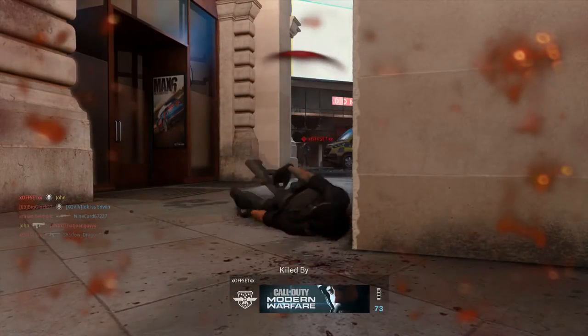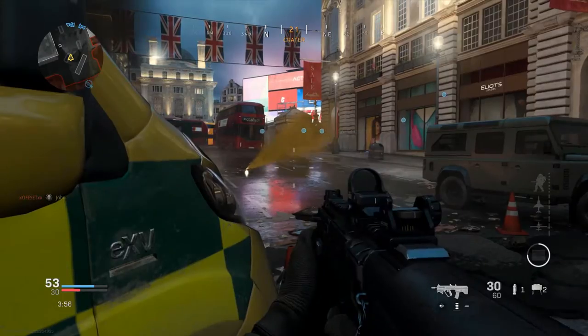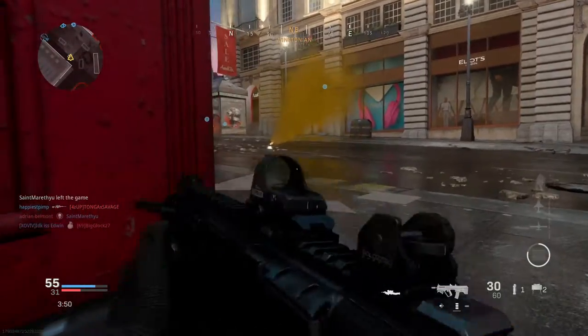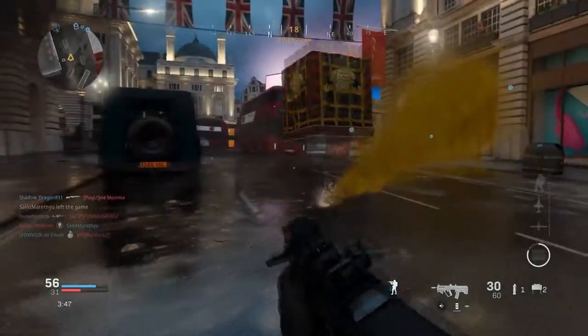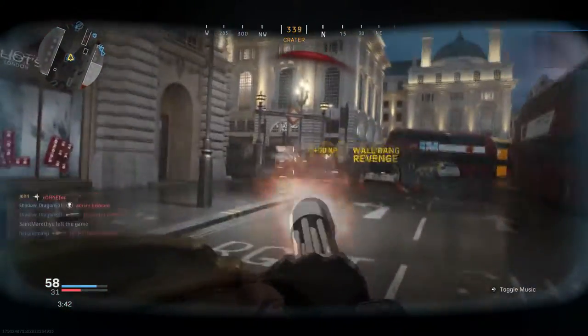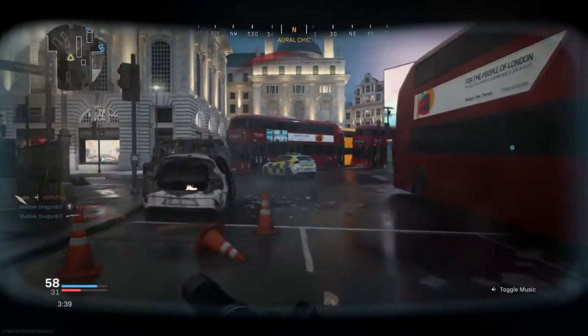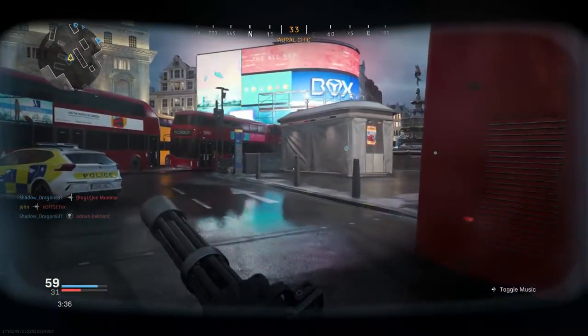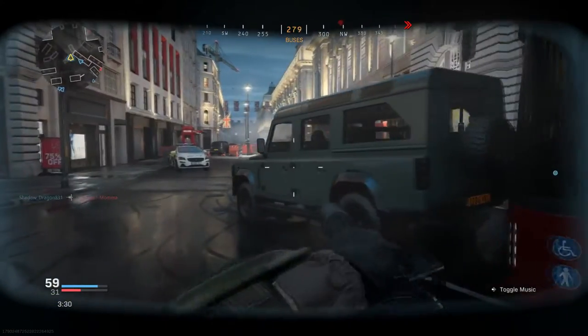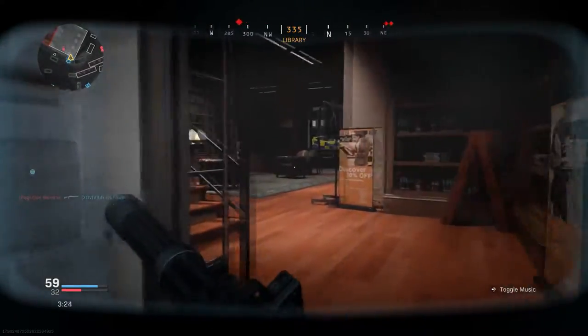We got a juggernaut! Whoa, we got a juggernaut on Piccadilly — no way! I died. Okay, whatever bro. How did we get a juggernaut on this map? This is going to be my first ever gameplay with a juggernaut on Piccadilly. I do not want to get this juggernaut jacked — I don't know if they can actually take it. Let's hurry up, pick it up, pick it up. What's up homie! Oh yeah, you ain't going nowhere. I have never used a juggernaut on Piccadilly before.